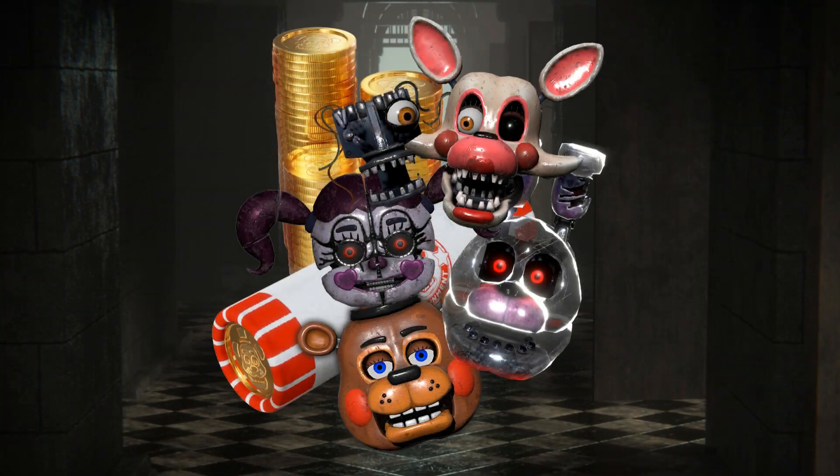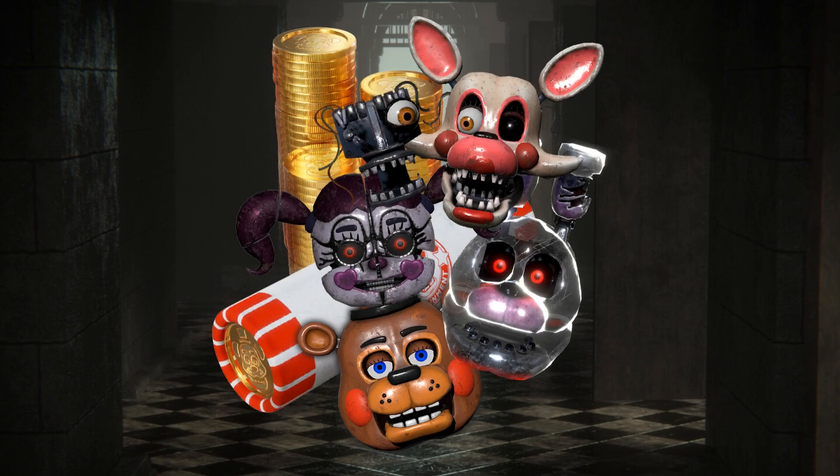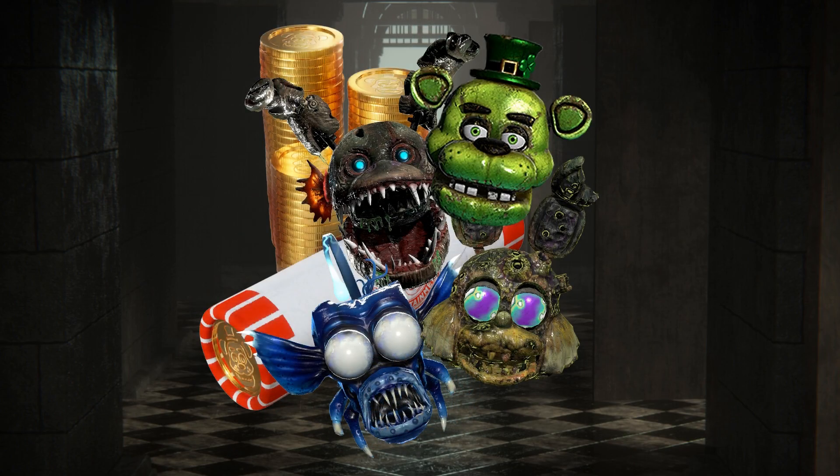Let's go straight into the video. For the first one, we have a Valentine's bundle featuring Blackheart Bonnie, Heartsick Baby, Toy Freddy, and Mangle. For the second one, we have a Wicked Tides bundle featuring Darkwater Braendo, Sunken Toy Bonnie, Piranha Plushtrap, and surprisingly, Shamrock Freddy as a sort of bonus-included icon with it.